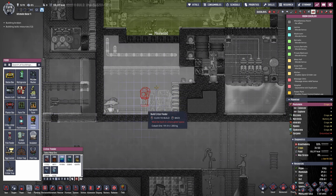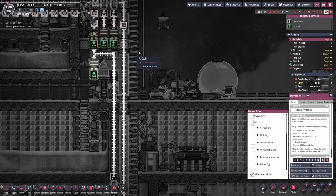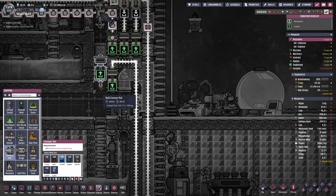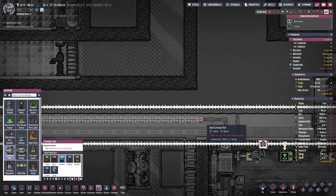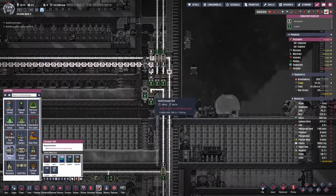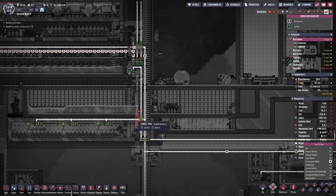We're also gonna be needing a critter drop off point that I'm gonna put right here, and also a critter feeder. Now we possibly want to do this automatically so my dupe doesn't always have to fill this. This is the conveyor loader that actually brings everything to the second planetoid. We could possibly have another conveyor loader and hop over here — don't get me wrong, we do have the duplicate labor, but if we can do it automatically then why not? Actually, I'm gonna wait with that. We can always establish that later on.